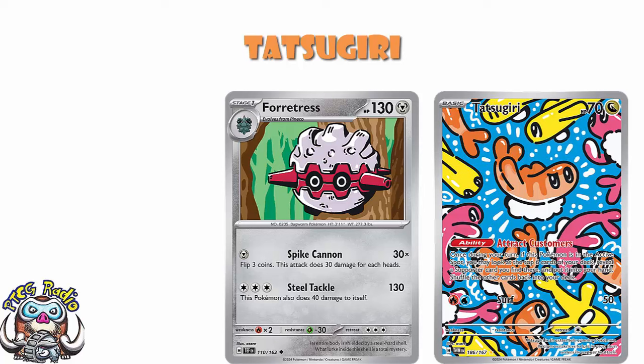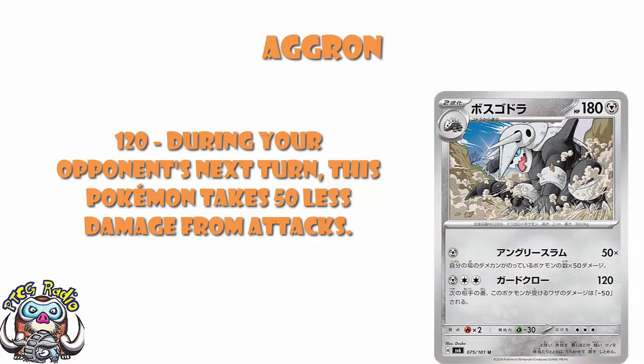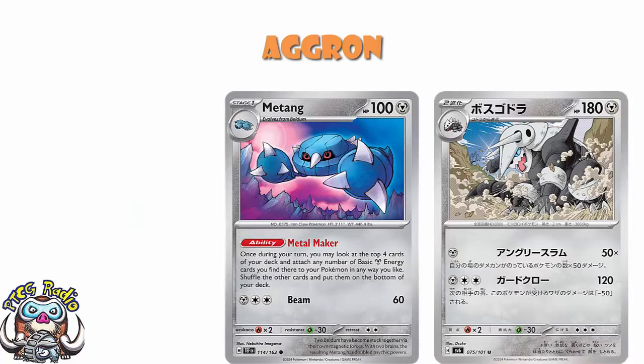They are not the only cards we've been shown from this set. We've also been shown a new Aggron. And if you're thinking — Wossy, here's what you're going to say — you're going to say this Aggron is amazing, but it's a stage two and that's a problem. Yeah, you're right, unfortunately. But it is really good. Firstly, 180 HP — fairly standard for stage twos but still pretty high. The free energy attack: during your opponent's next turn it takes 50 less damage. We've got Metang now, so the free energy attack is not as unrealistic as it once was. Being able to take a KO and then leave yourself with a single-prize Pokémon with an effective HP of 230 is pretty good.